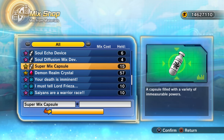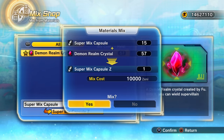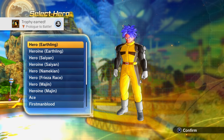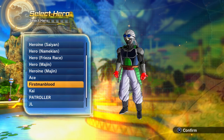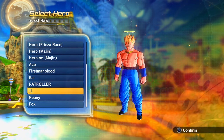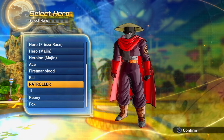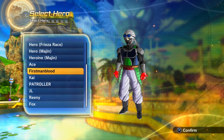If you have Super Mix Capsules and spare Demon Realm Crystals, you can mix them together to get one Super Mix Capsule Z. Once you've defeated Raditz and can pick which character appears as the Toki Toki hero — including your Xenoverse 1 characters if you performed a data transfer — some of these characters are actually the winners from the last Dragon Ball Xenoverse 1 World Tournament.